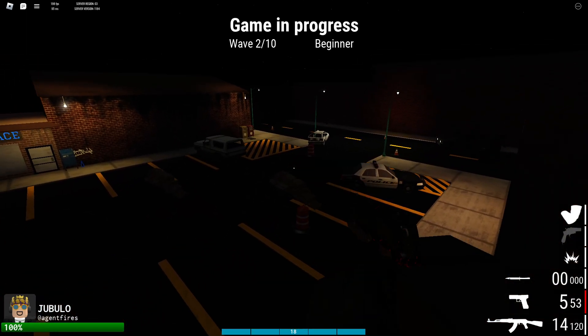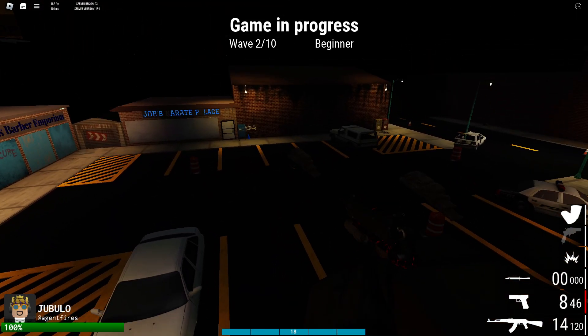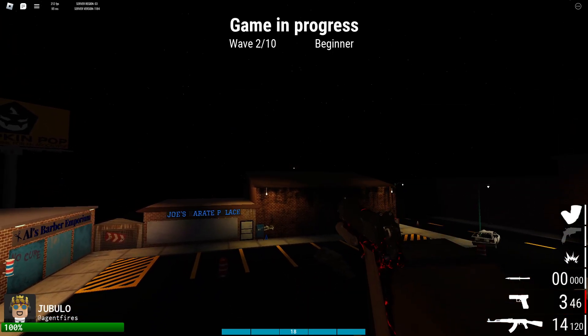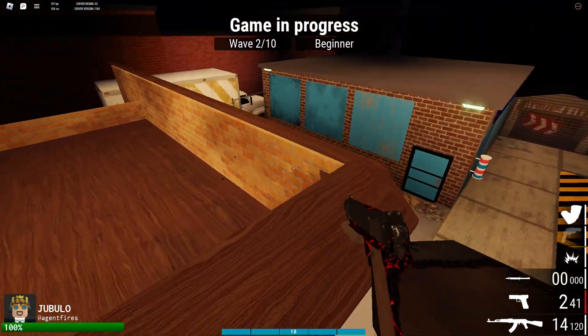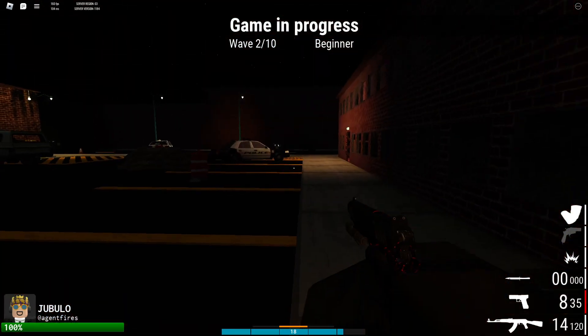Somehow I got launched by this spot. Basically I just literally jump and find the spots that are glitchy — so I just found these so far. This is also overpowered because the zombies cannot even kill you since their patterns are broken.